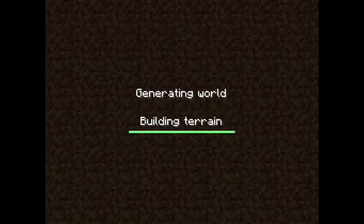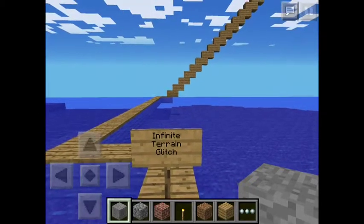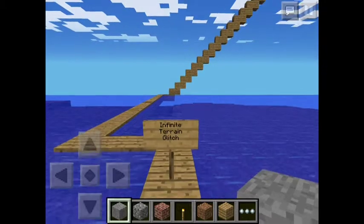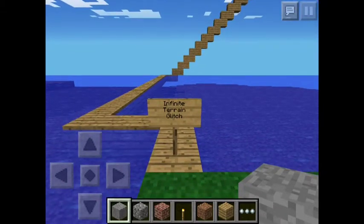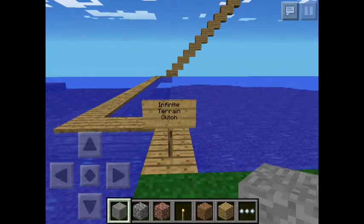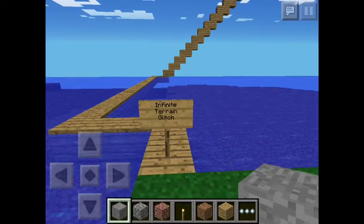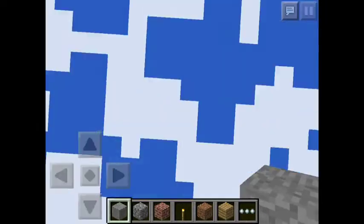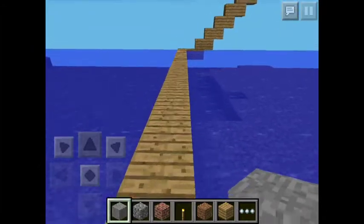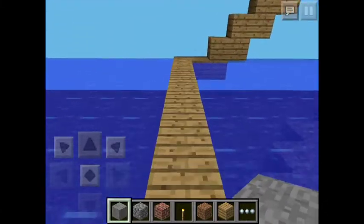So as you can see, I'm going to be showing you an infinite terrain glitch. You may hear trees, wind, and rain because I'm on a back porch while my mom is knitting in a hotel. Now there's water on the screen — this is great. I'm going to show you this quickly because it's thundering.